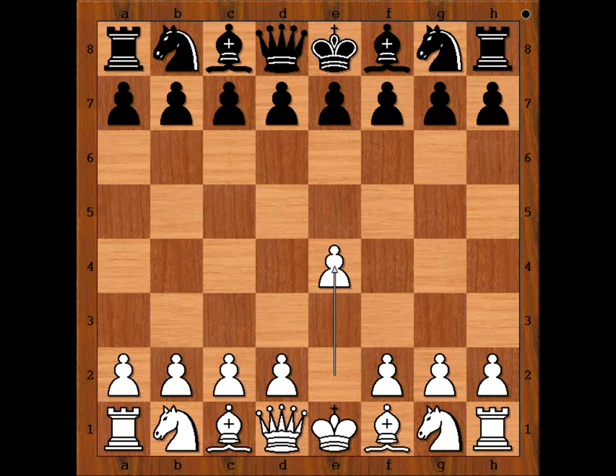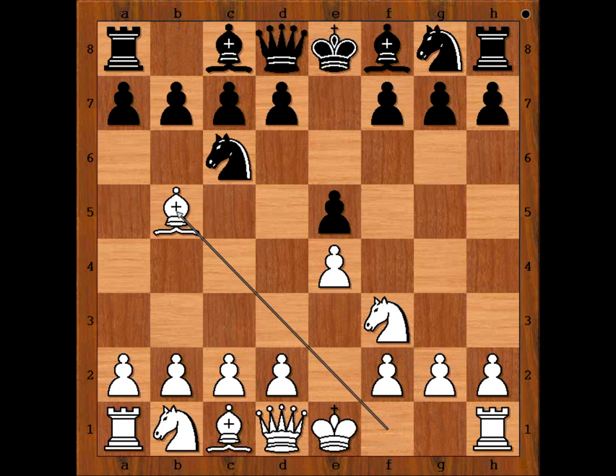In this game Magnus Carlsen had white pieces and he started with e4. Anand played e5, Nf3, Nc6, Bb5 — the Ruy Lopez. Nf6, the Berlin Defense.